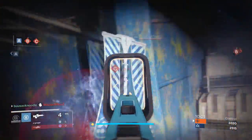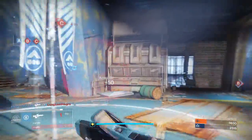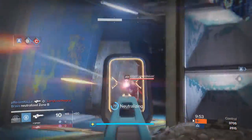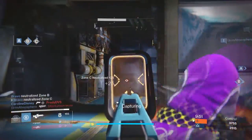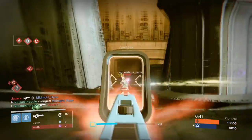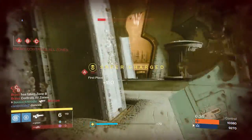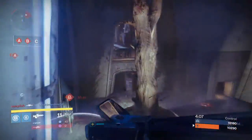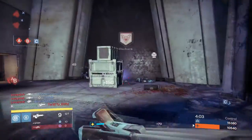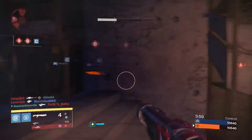Once you fully understand the strengths and weaknesses of your weapon, you will be able to utilize it at its fullest potential. The Jade Rabbit is a scout rifle, which means it's ideal for medium to long range encounters. To be fully effective at all ranges, it is recommended that you pair it with a shotgun or a fusion rifle as your secondary, and don't forget to make full use of your arsenal — be it a grenade or a well-timed super.